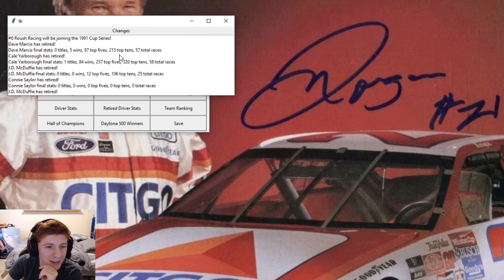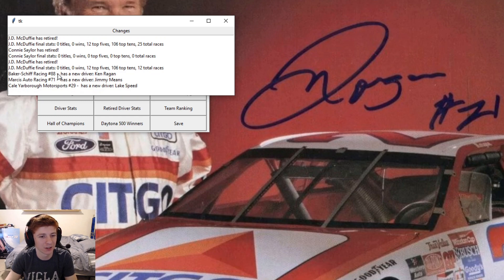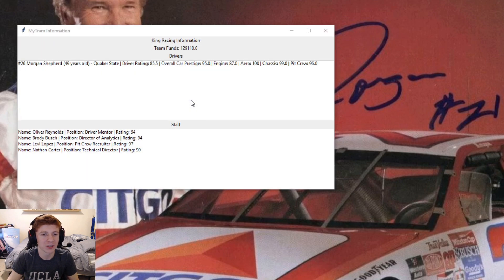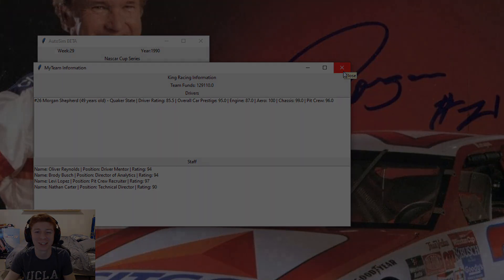Roush Racing will join the 1991 Cup Series in the number 6. Dave Marcus, Cale Yarbrough, JD McDuffie, Connie Saylor have retired. Ken Reagan now drives the 88. Jimmy Means the 71. And Lake Speed takes over for Cale Yarbrough. At the start of the 90s, we have $129,000 in the bank. 85 overall driver, but we can't afford to upgrade it yet. 95 car with 100 aero, 99 chassis, 96 pit crew, and the engine which we will be able to upgrade. This could be the year, but this is where I will end the video. Hope you guys did enjoy that. Definitely subscribe to the channel if you're new. I appreciate you for watching, and I will see you in the next one.